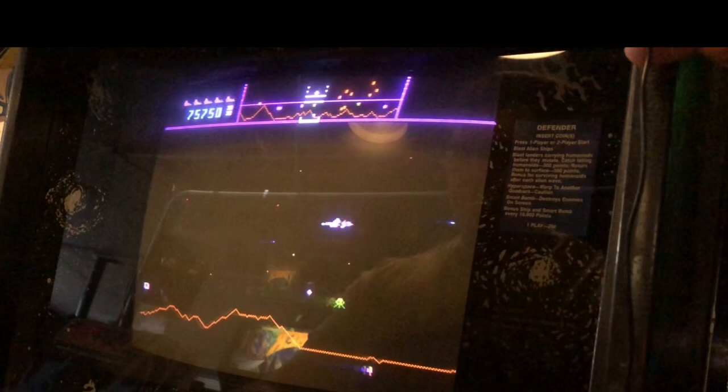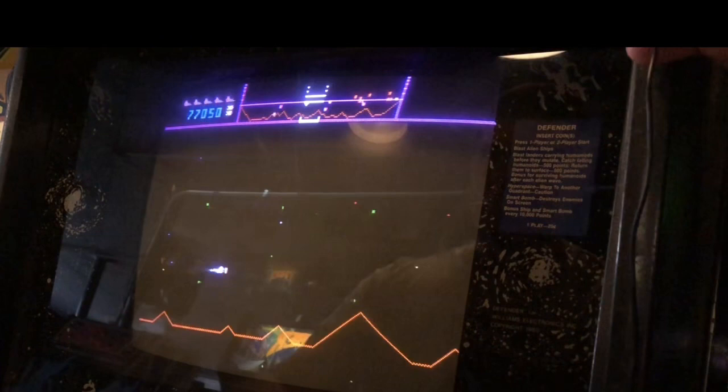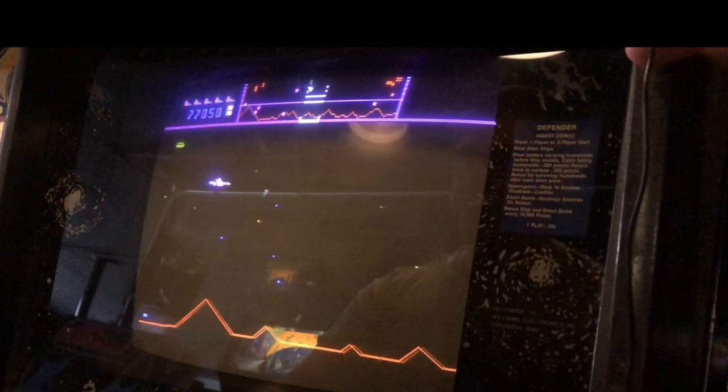That was a quick reverse right there — you reverse, shoot, reverse. That's one of the best ways to get those mutants. Now another way is you pin them at the top — you go up and down because they'll follow you at the top. The other way is just to strafe them straight across if you can fire quickly enough. It's kind of hard to explain if you're not seeing it.